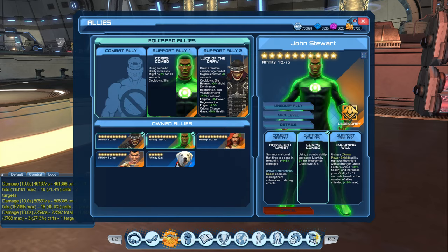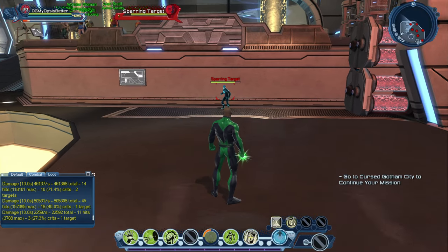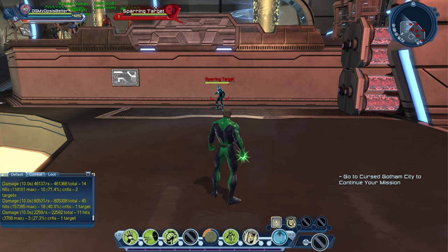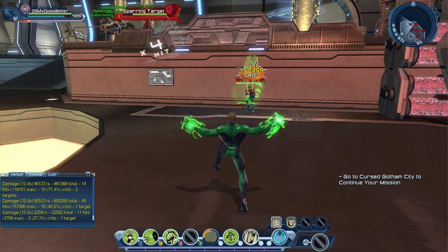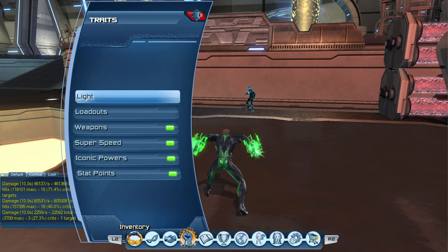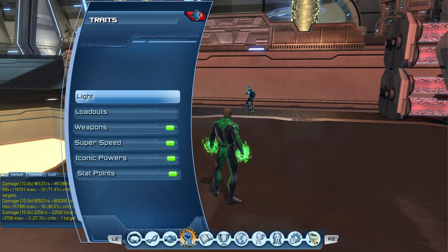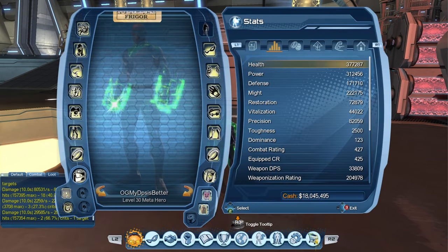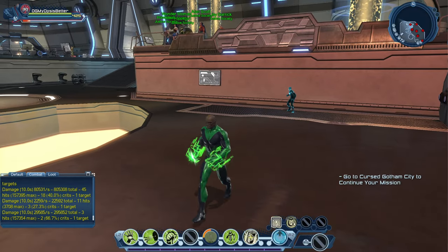Using the combo ability increases might by 6% for 10 seconds with a 30-second cooldown. It's nice and quick — it isn't like the Poison Ivy ally that has to ramp up. So we use the combo, I have it on my hand, and I go into my stats. That's disgusting — I'm not even gonna hold y'all, that is rather disgusting. We're gonna have to pull that one out again.